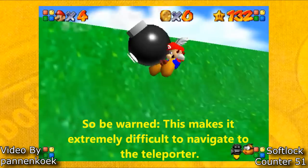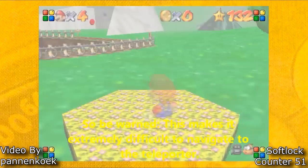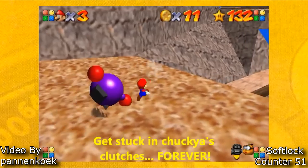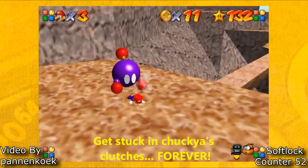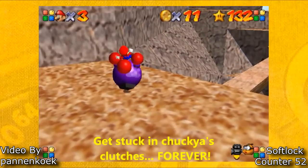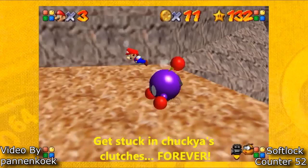If you do a hands-free teleport with a bloated bomb, you will have infinite momentum backwards. So if you get picked up by a Chuckyya, you will be softlocked as you will just keep going in its grasp. If you want to learn more about this glitch, I highly recommend watching Pan and Coek's video about hands-free teleportation.